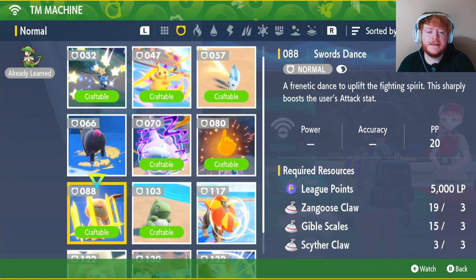Next up we have TM 88 Swords Dance. This will require 5,000 LP, 3 Zangoose Claw, 3 Gible Scales, and 3 Scyther Claws. Let me show you where to get those.